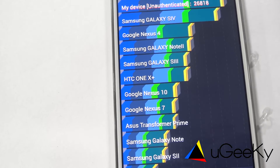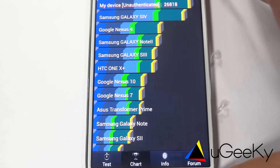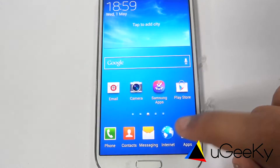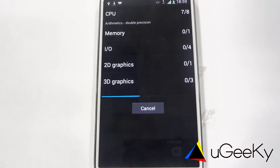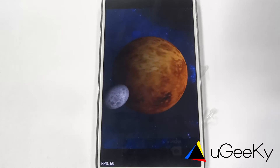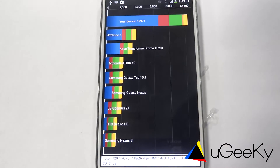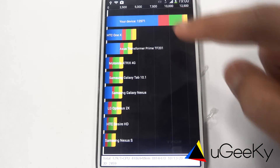Our phone is rated more than the S4's normal ranking, so we can see that our phone is more high-powered. Now coming on to Quadrant Benchmark, we will start off Quadrant Advanced.